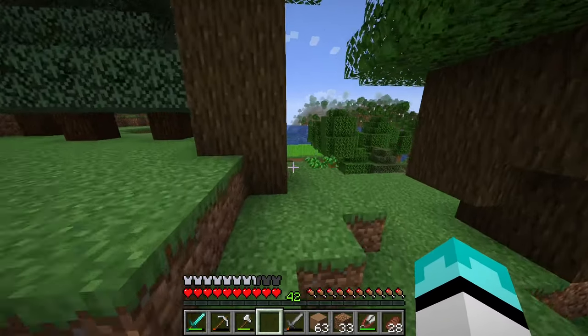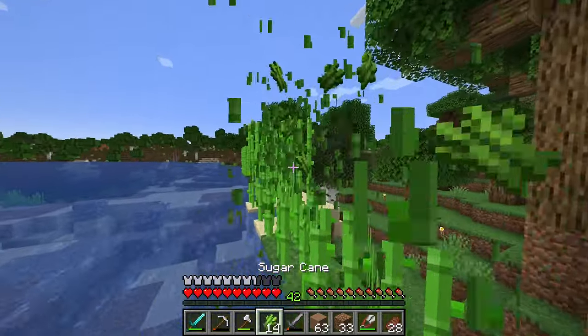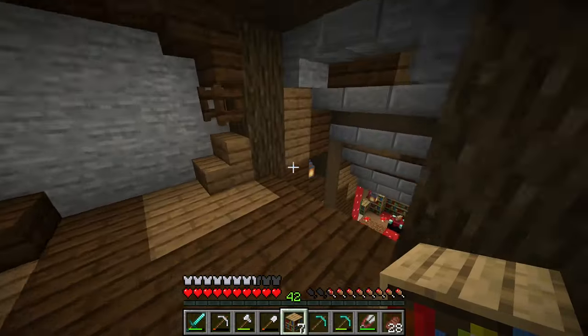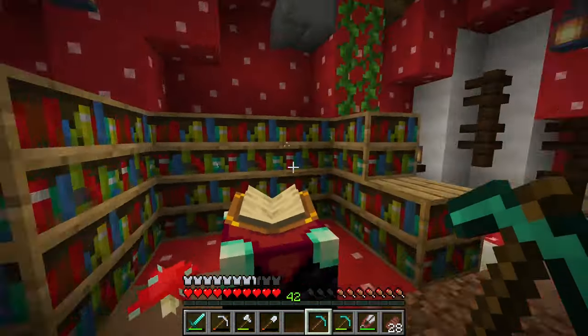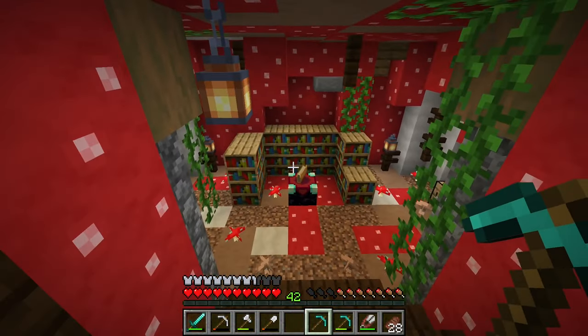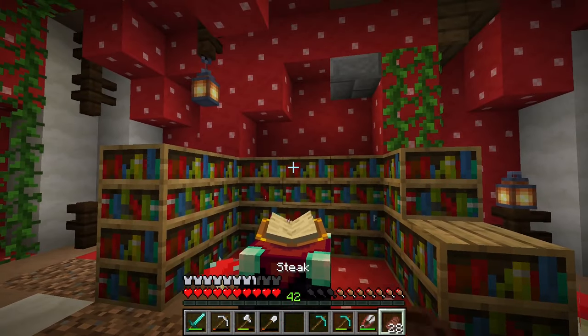Now, before we move on, I do need to go and collect our sugar cane. I have enough leather already, but I was short on some paper — but not anymore. And with these seven bookshelves, that definitely should be enough for us to enchant. We now have level 30 enchantments. I'll make the bookshelves look a lot better — I'll add some here, add some here, put some up top — but just for now this is what we got so we can get level 30 enchantments.